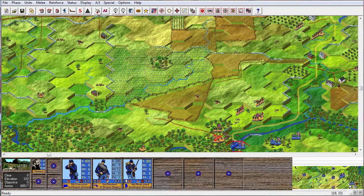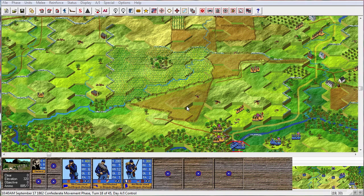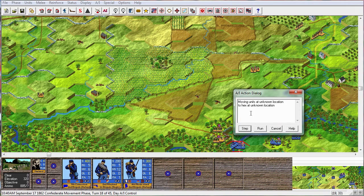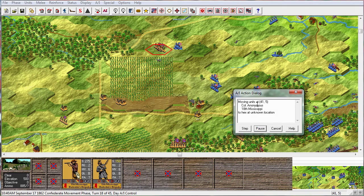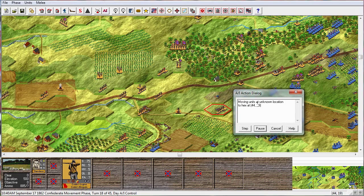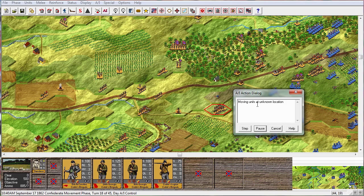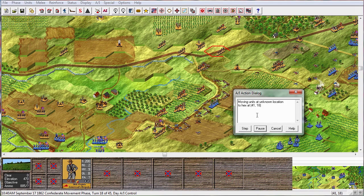So it's the end of the melee phase, let's just end the phase and continue. Confederate movement phase, here we go. It's gonna try and withdraw in that area — that's what I expected. Oh, they're building up now there. And they're actually in the perfect spot for our guns. Holy crap, that's fantastic.